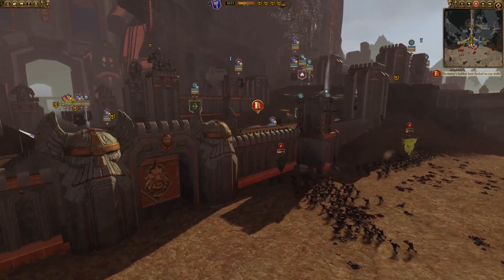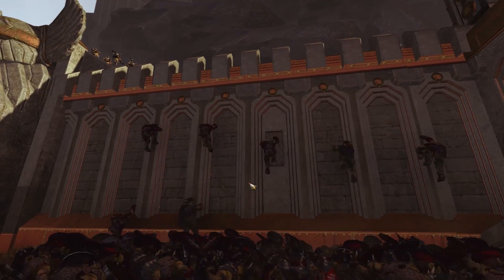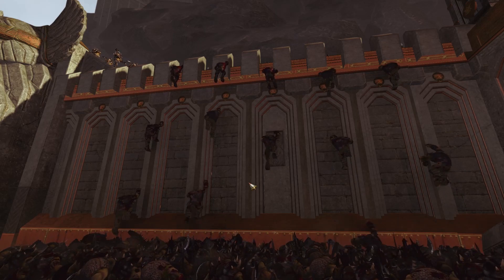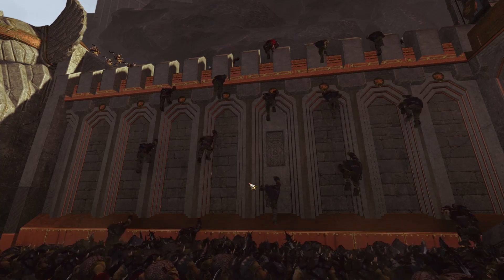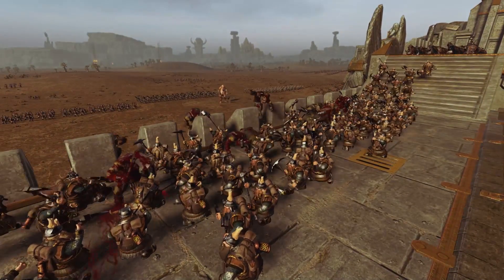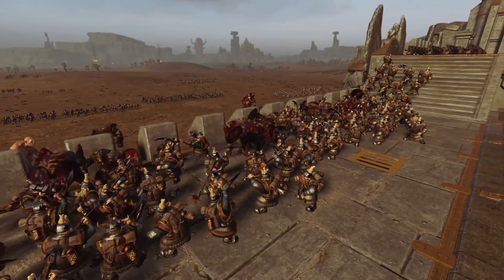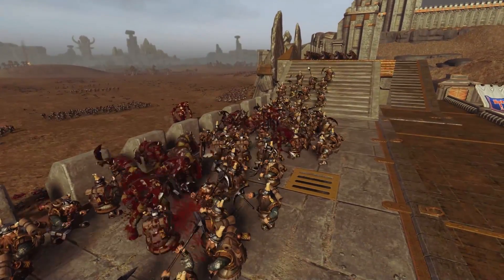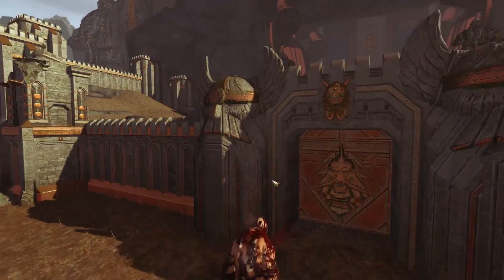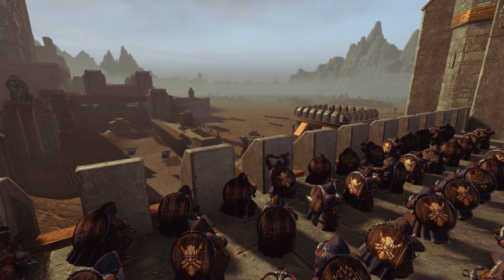The towers have now gone down — you can see them both collapse and they'll no longer be shooting. However, the orcs are going to be climbing up, and this is actually a glitch in the game — there should be a ladder there but the map has messed up. I really prefer it this way though; it makes a lot more sense than orcs pulling ladders out of nowhere, and it feels very 'orky' — them actually climbing up the battlements to get over the walls.